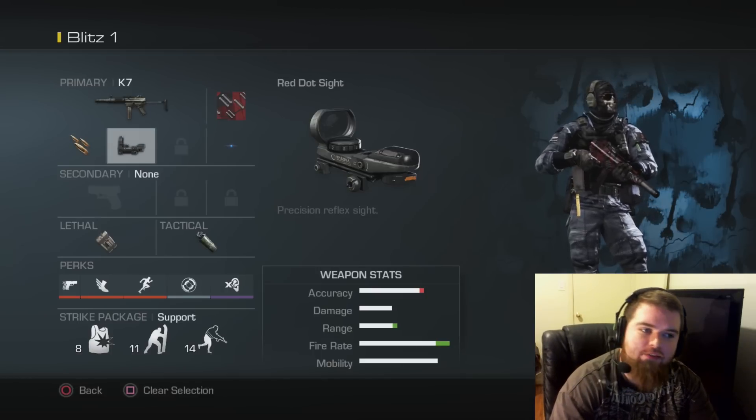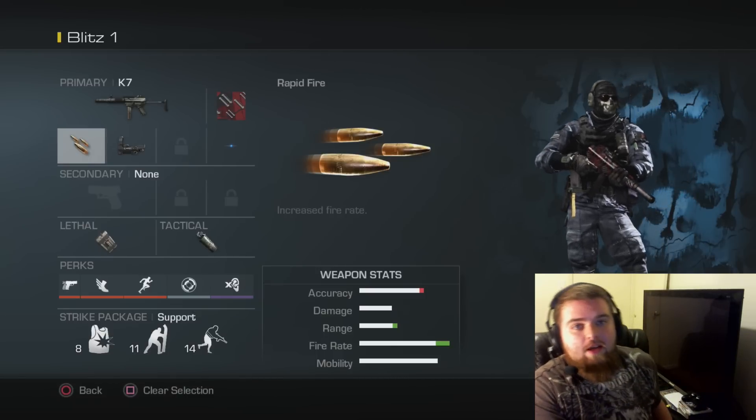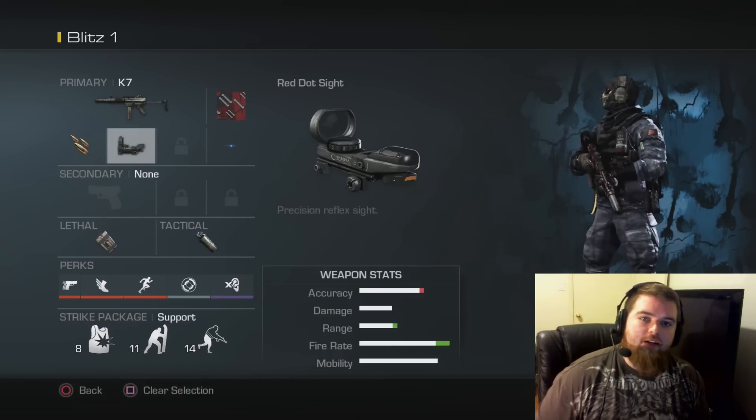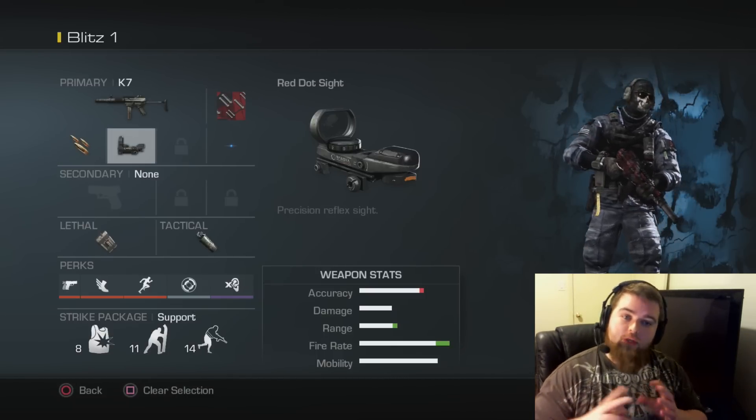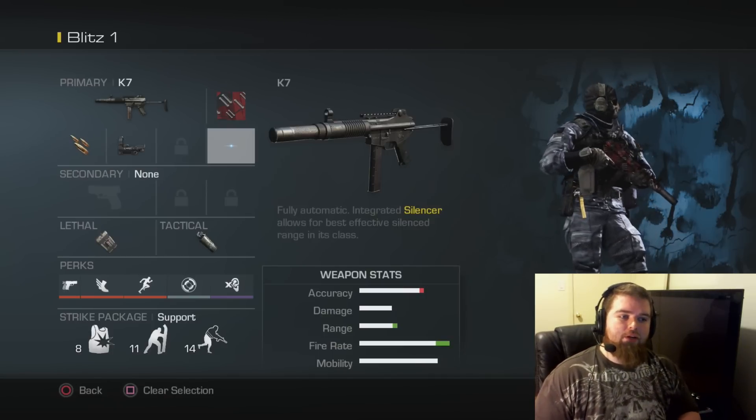I'm going to start out by showing you the K7 Submachine Gun. This is my go-to Blitz class. I use it with Rapid Fire and the Red Dot. I use the Blue Reticle because the Blue Red Dot is a little more clear for me than the Red one. I like it a little bit better.